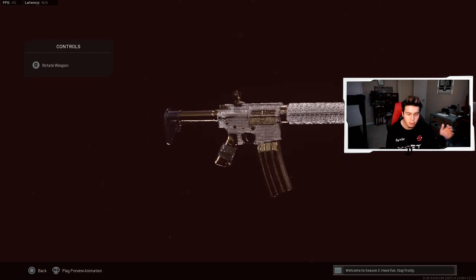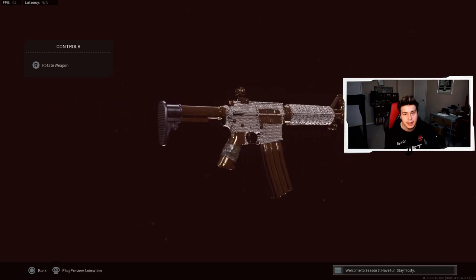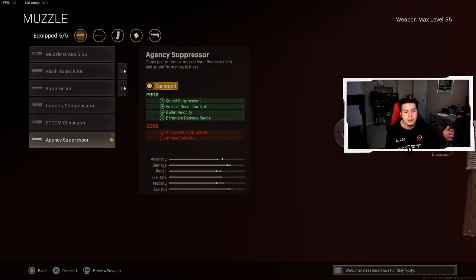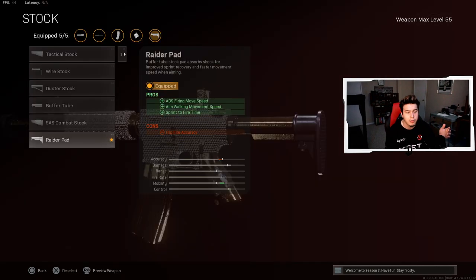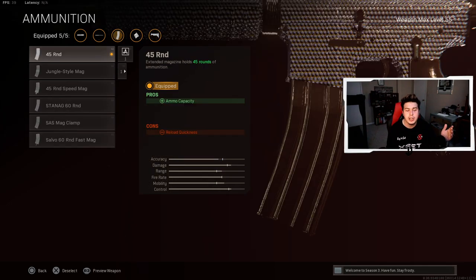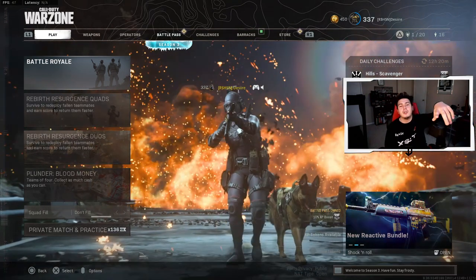The Stoner 63 is paired with the XM4, used here as an SMG. For the muzzle, Agency Suppressor for sound suppression, vertical recoil control, bullet velocity and effective damage range. For the barrel, the 13.5 inch Task Force barrel for effective damage range, bullet velocity and strafe speed. For the stock, the Raider Pad for ADS firing move speed, aim walking movement speed and sprint to fire time. For the ammunition, 45 round magazine for more ammo capacity. For the rear grip, the Serpent Grip to increase aim down sight time so you lock onto enemies faster.